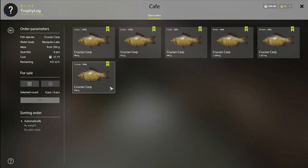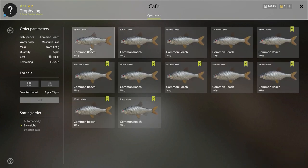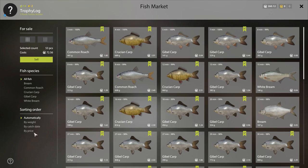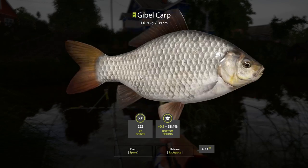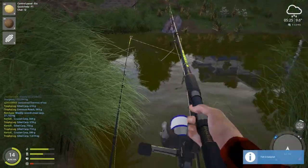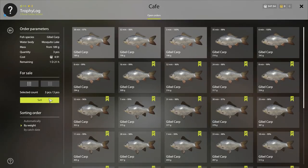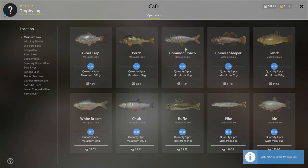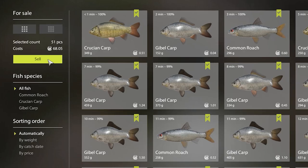37 silver in total for crucian and cafe orders, 5 for gible, 10 for roach, and 72 for the whole keep net. In total we made 124 silver in just one night. This is the closest I've had to a trophy fish in a long time and it's not even that close. We also made another 84 silver in the evening, even though I was AFK for quite some time and missed out on some.